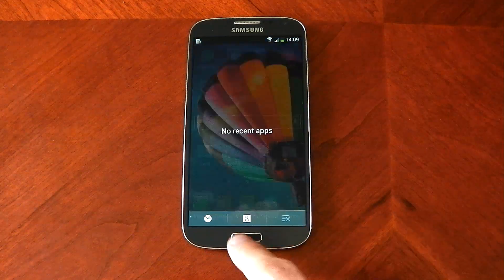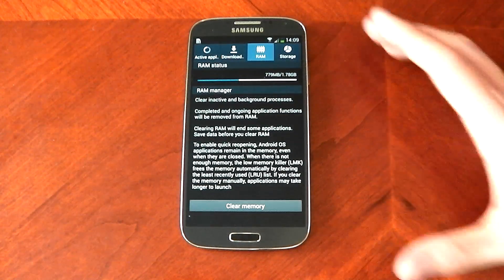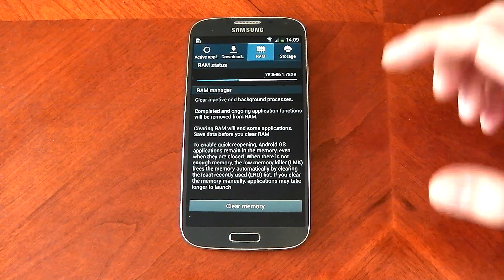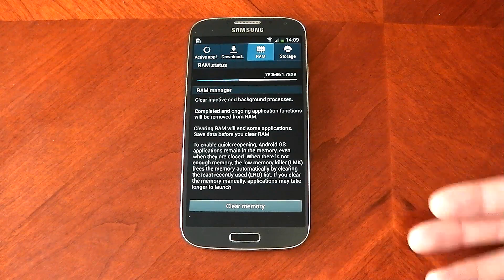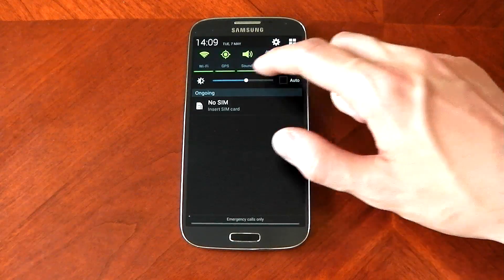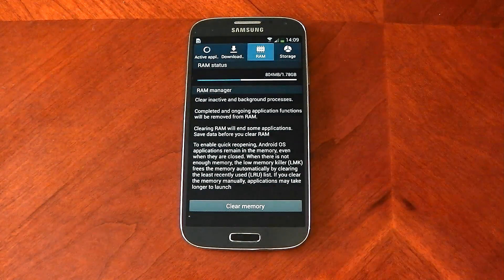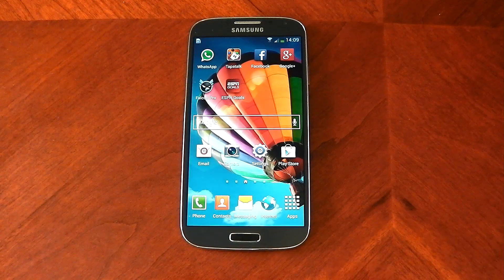In terms of RAM, out of the 2 gigabytes, 1.78 GB is usable, and it's already using up 780 megabytes for TouchWiz and Android processes with nothing open. If you have features like Air View running it'll take up more RAM and may slow your device down. But Samsung pretty much cleared out the lag problems with the update, though it's a shame they didn't release it like that.